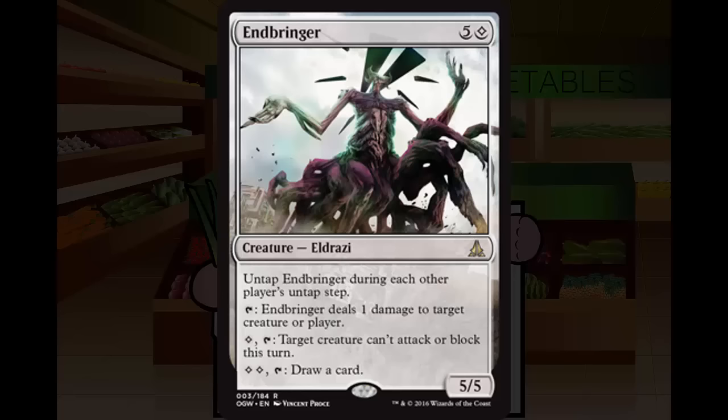A 5/5 for six is passable on its own, but the abilities make Endbringer amazing. At minimum it deals two damage — one on your end step and one on theirs — and can ping off x/1s. Rules note: you cannot respond to it untapping during your opponent's untap step; nobody has priority during the untap step. So do your damage at the end of your turn before their untap step. This thing can deal two damage to face, ping creatures, lock things down, let creatures through, and draw cards. Instant first pick — solid A.